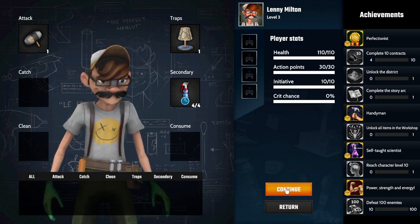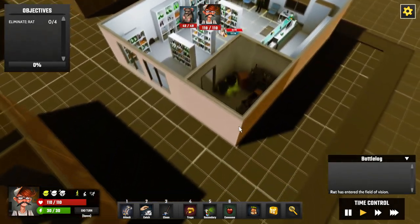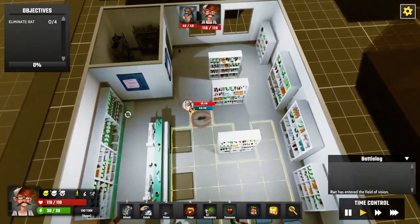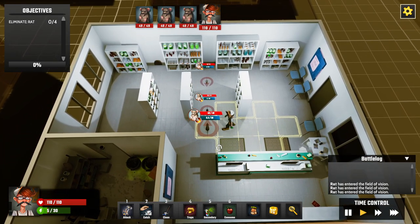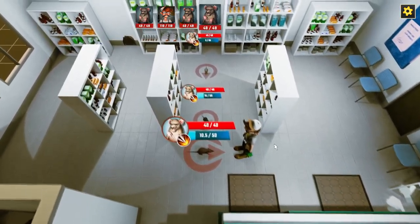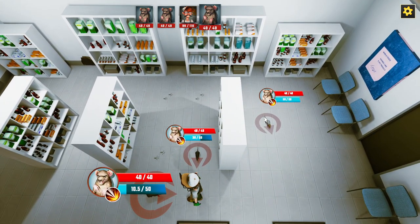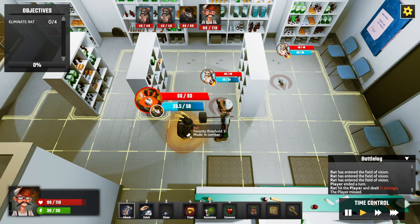We're in the same turn-based setup but with a story running alongside. Moving up, I spot a couple of enemies. I can't attack immediately because I don't have enough energy, so I go defensive. One tries to attack — hits but only one of them. Another comes around the back.